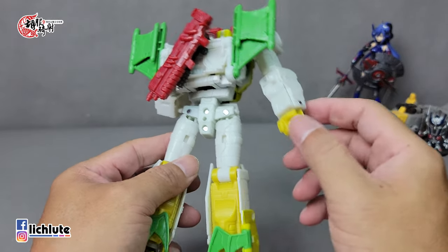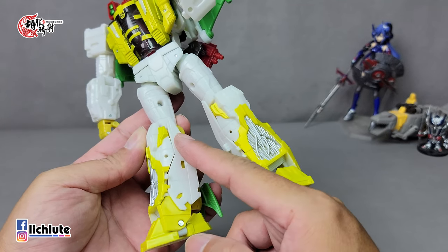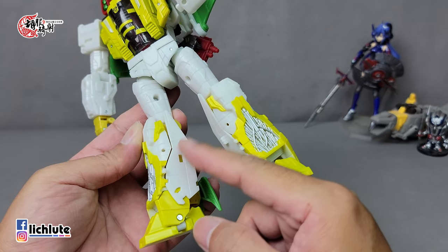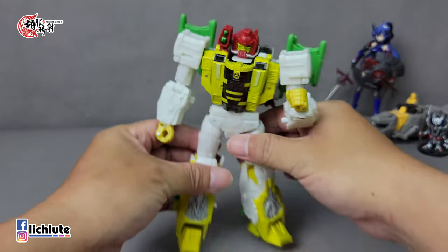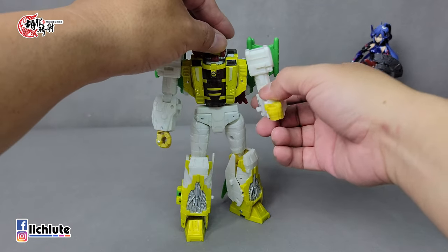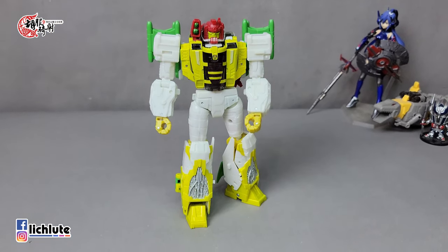膝盖弯曲超过90度，脚踝内侧是一个球罐，可以往内翻一点点。可动的话，大概你能想得到能动的也都能动了。手臂的内侧有盖板，包括大腿内侧也有飞机的垂直尾翼直接变成盖板。所以我说这款玩具可以说是非常典型的、足以代表Hasbro设计变形金刚功力的一款模具。